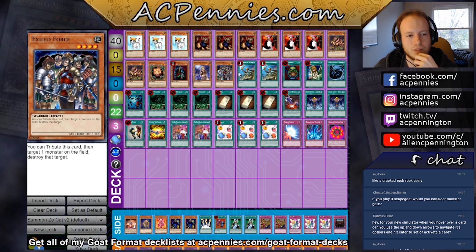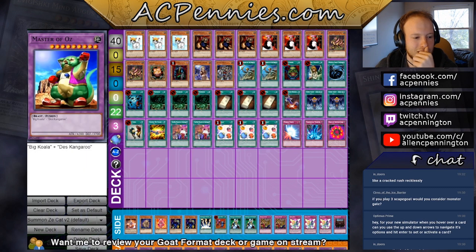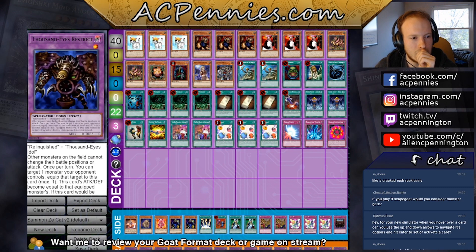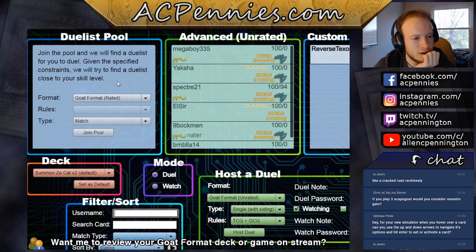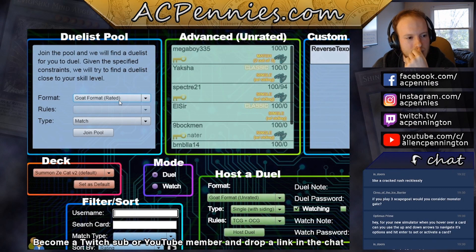This version has some advantages — since we play double Rota we get our Exiled Force faster, which against decks that play Thousand-Eyes Restrict is definitely important. I think both lists are probably fine; one is probably slightly better than the other.